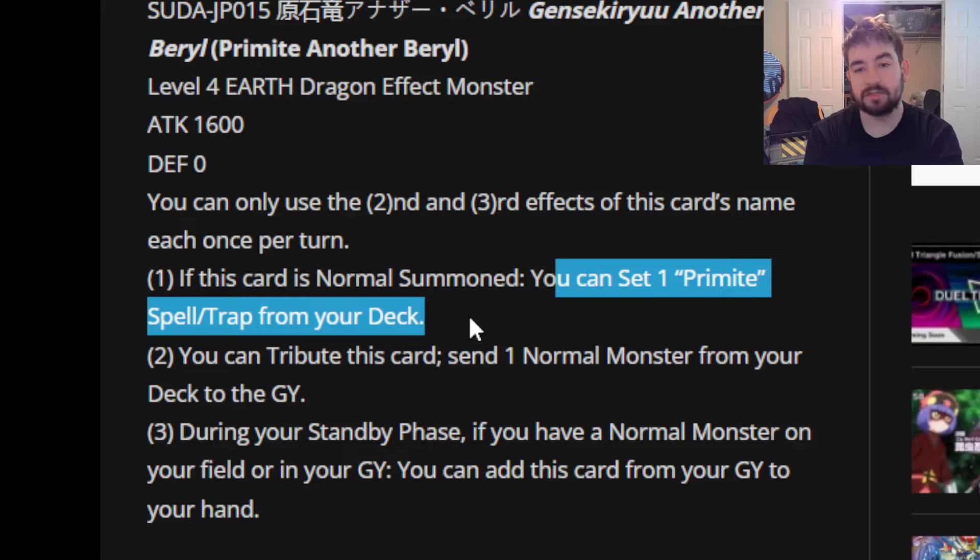Normal summon this, set Lordly Load, and then you can just activate Lordly Load. For literally any of the other Spell or Traps, you would have to set them — I think every other card in the archetype, Spell Trap-wise, is either a quick play or a trap. So they are dead for the turn and then live next turn. That's something to note — it's pretty slow if you're not getting exactly Lordly Load. But it is still a plus one.